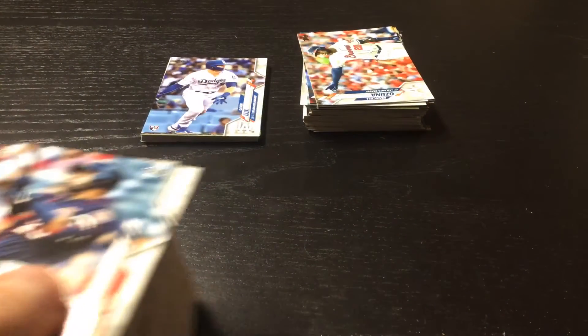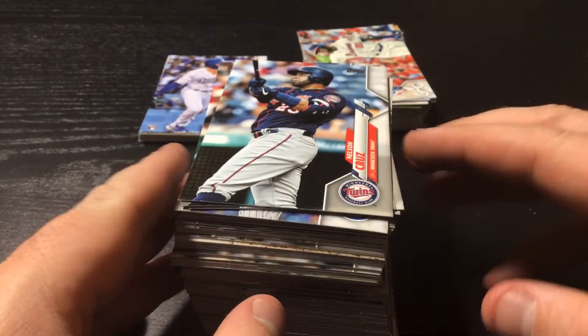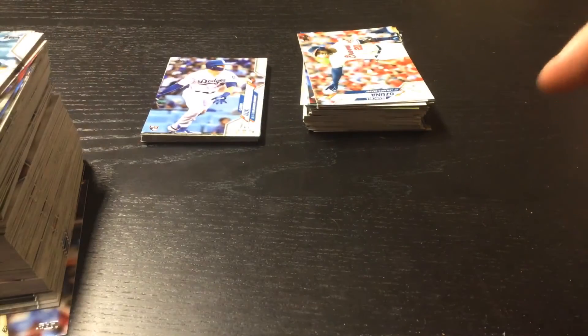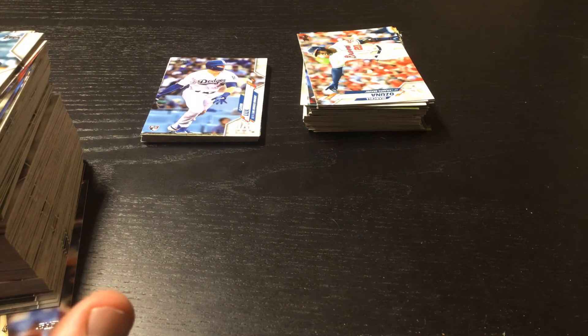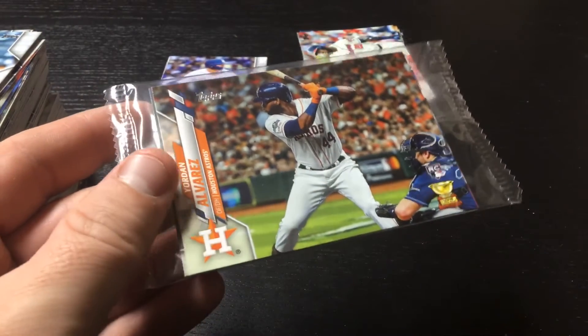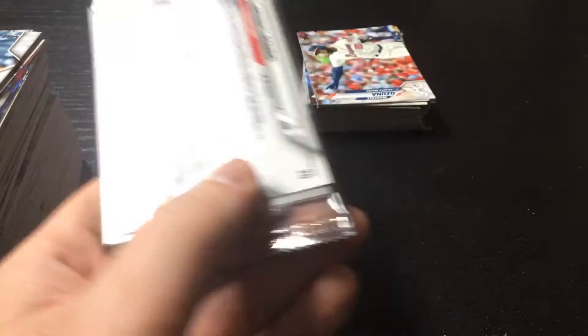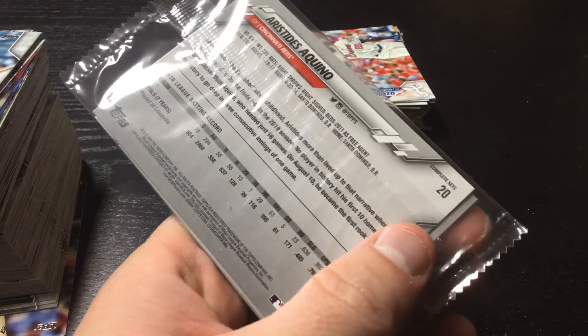We have a nice veteran pile going. Here is tomorrow's stack for us to go through — one more stack. The Louis Robert must be in there, so tomorrow we'll find it. Join us tomorrow for day four of this set teardown. Then the following day we will open our rookie variation pack — Yordan on the front, Aquino on the back.